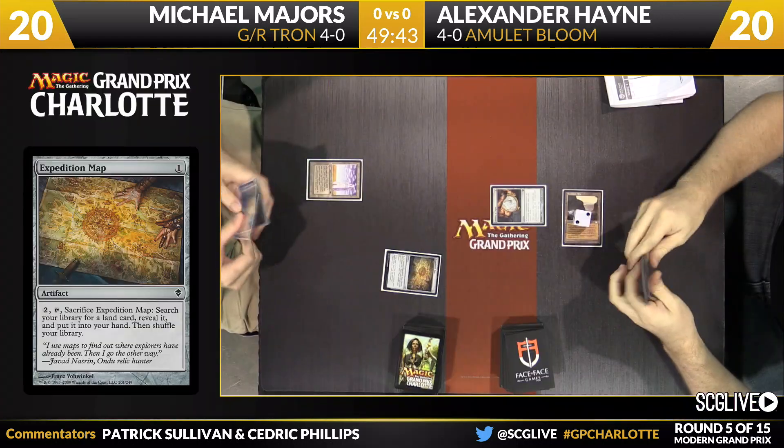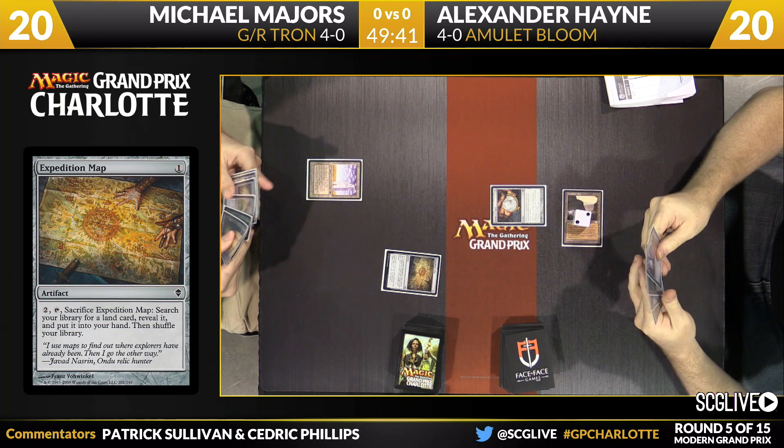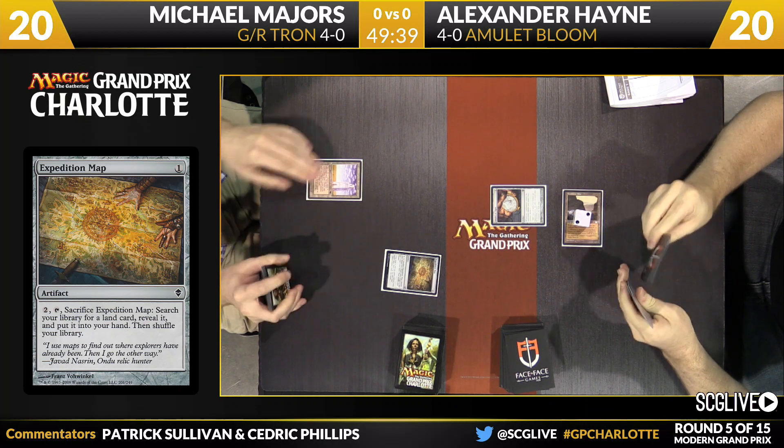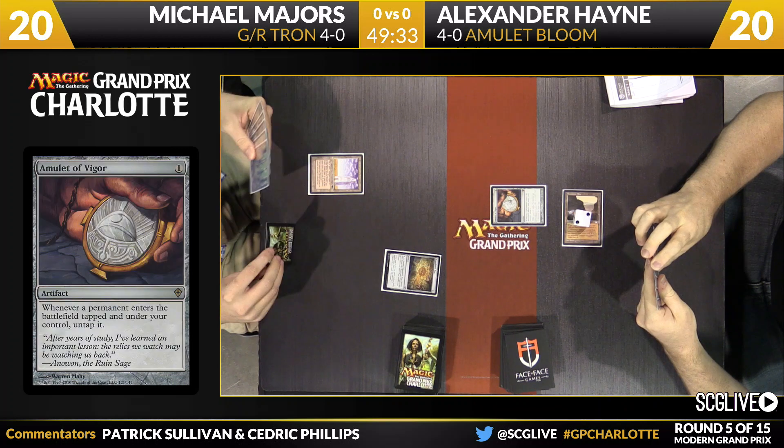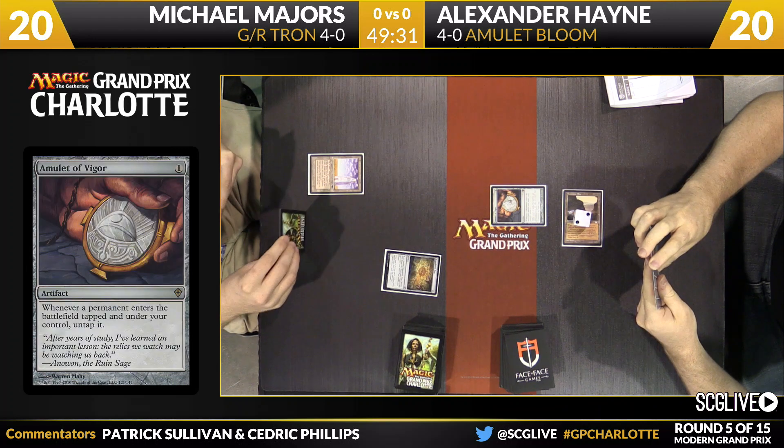His round number five is underway here. We'll see if Majors has another Tron piece to have turn three Tron. Certainly going to need it in this matchup — you've got to get moving and grooving against Amulet Bloom. I know that Hayne is on a mulligan to five, but he can still go crazy. Oh, for sure.